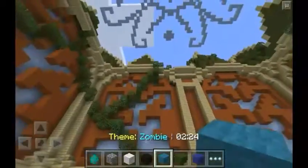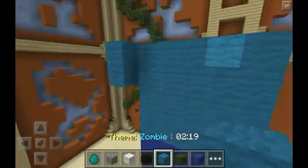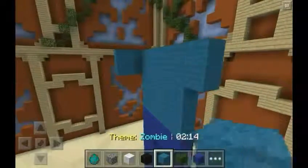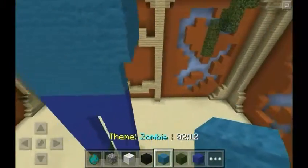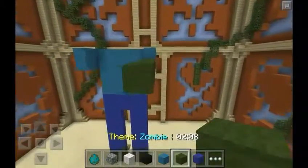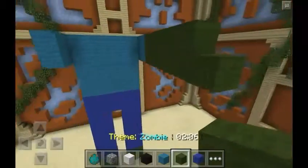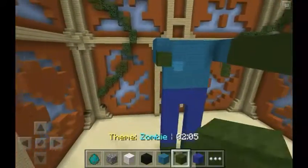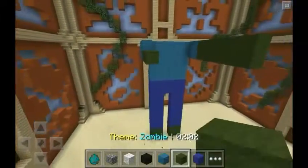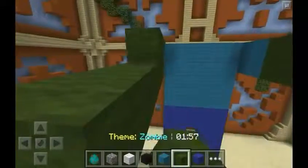Now we have to do this zombie pose. Like this. There we go. And yeah, this is looking pretty good so far. It's just one of the zombies so far. I don't know what happened to him. Now, I think we'll try to give him a diamond sword. All zombies know they love a diamond sword. And we're going to give him realistic long arms to hit people with. Boom boom boom boom.